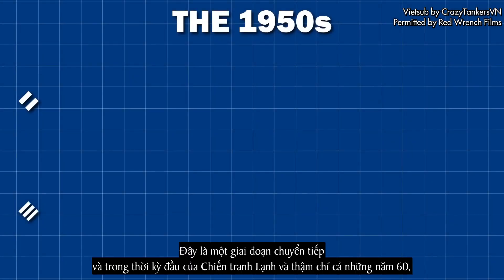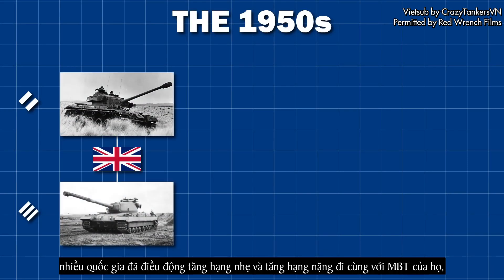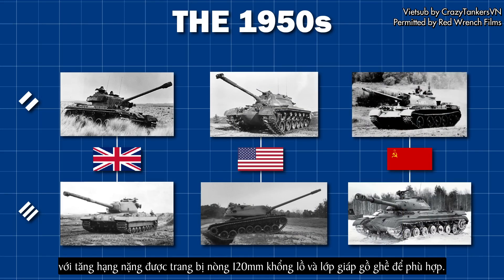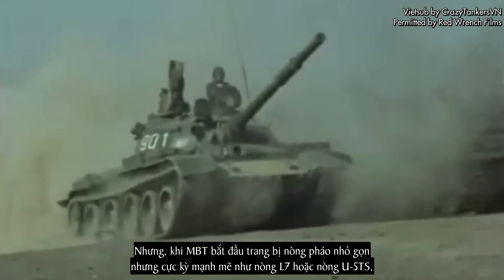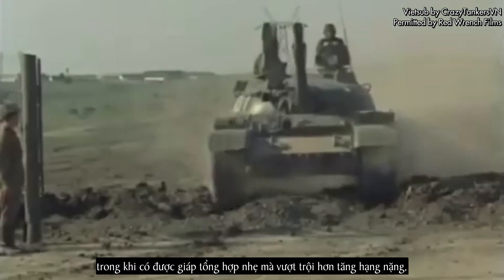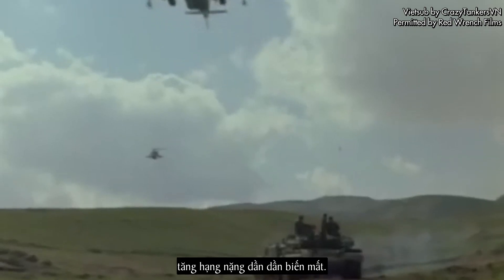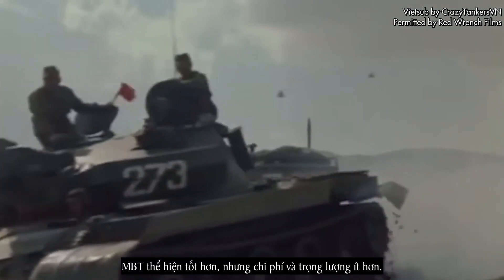This was a very transitional period, and in the early Cold War and even into the 1960s, countries would deploy light and heavy tanks alongside their MBTs, with heavy tanks mounting monstrous 120mm guns and obscene armour just to stay relevant. But as MBTs started to mount compact but incredibly powerful guns like the L7 or the U5TS, while gaining light composite armour that outperformed the heavy tanks, the heavy tank classification slowly ceased to exist. The MBT did it better, but cost and weighed a lot less.